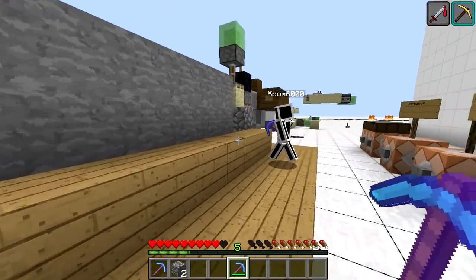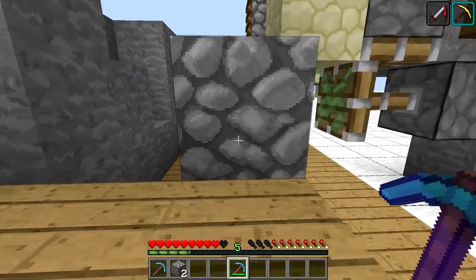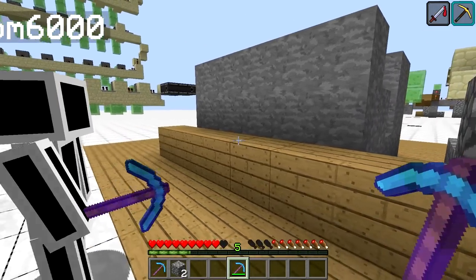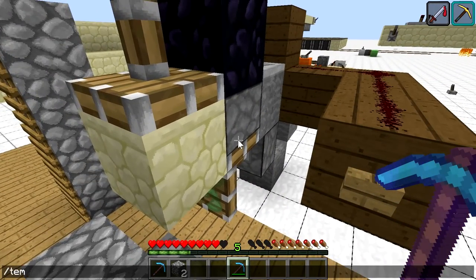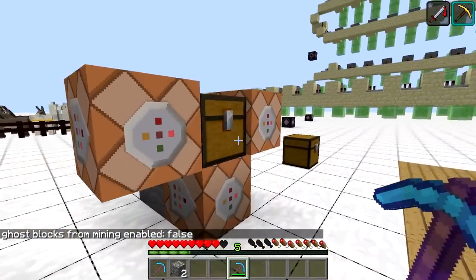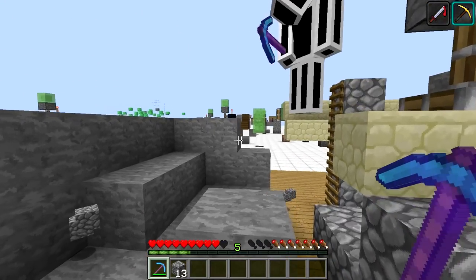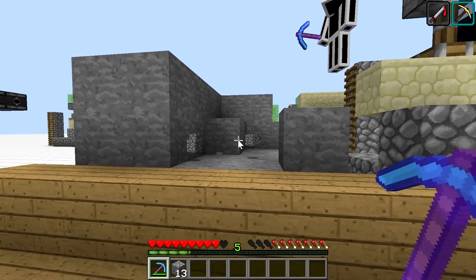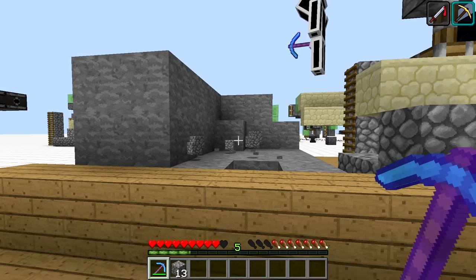Our first bug fix is to actually remove these nasty mining ghost blocks, and we implemented it inside the carpet mod. You can just do `temporalMiningGhostBlocks` and by default it's true because by default you want the ghost blocks to be had — that's how it's implemented in vanilla. But if we type it false, then can you recreate this platform? And I guess if I go here we can recreate it.